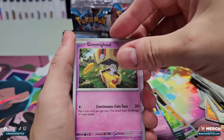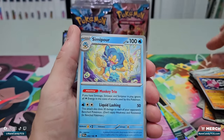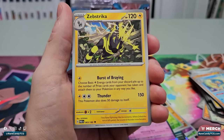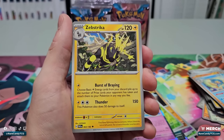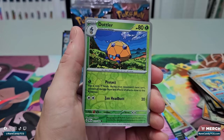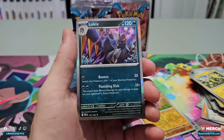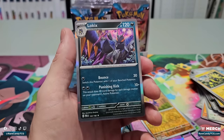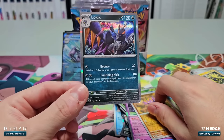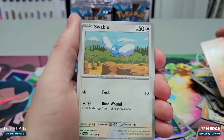Definitely looking for the full art Gholdengo EX specifically. We have Zap Strike: choose a basic Lightning energy from your discard pile up to the number of prize cards your opponent has taken and attach them to your Pokémon in any way you like. Kind of a cool effect, but if your opponent is already ahead on prizes, this is not the type of attack you want to be using in the mid and late game. We got Dottler, Gligar, and a Hawlucha: 10 plus 40 for each damage counter on your opponent's active Pokémon — could theoretically do an insane amount of damage. Doesn't seem too impressive just yet. And it feels like there's a million Charcadet — I think there are already like four even though we're only a couple sets into the Scarlet and Violet cards.